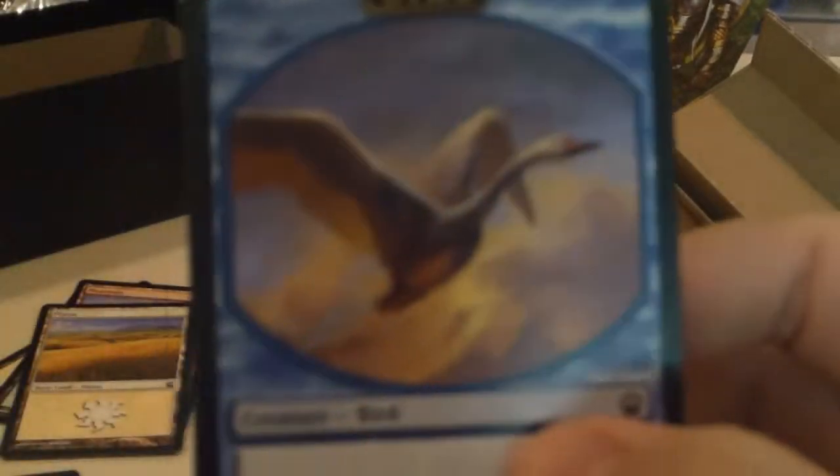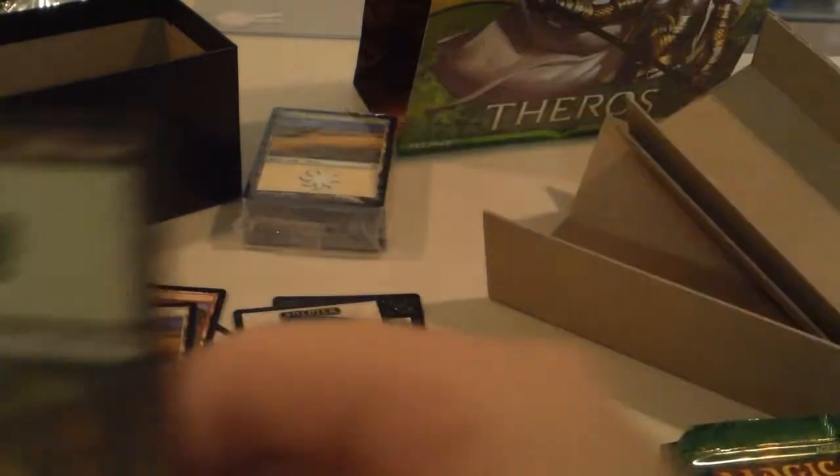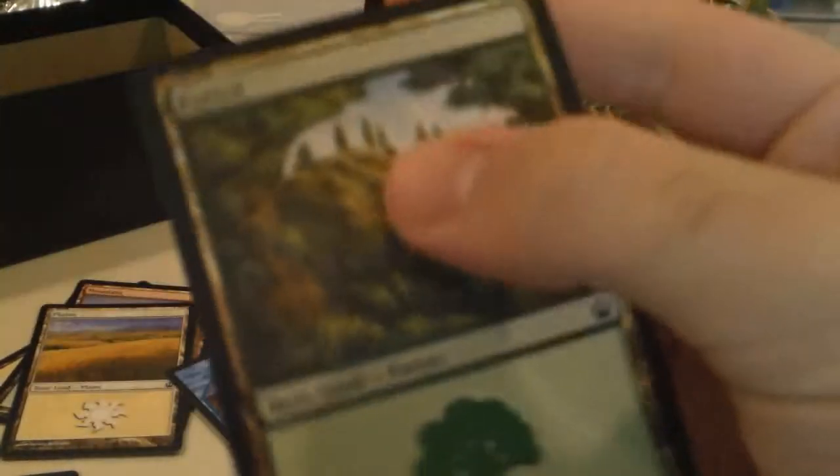We have a bird token — first bird token, which is always exciting — and another upside-down land. And an Agent of Fates: a 3/2 for three with deathtouch. Heroic — whenever you cast a spell that targets it, each opponent sacrifices a creature. Pretty nice black card.